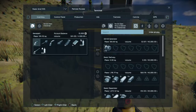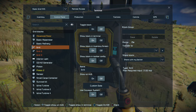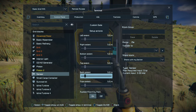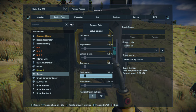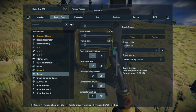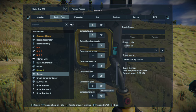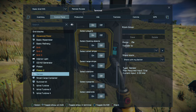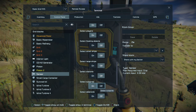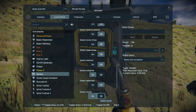I'll turn the drills off for a moment for noise considerations. In the sensor settings, we know which way is facing upwards, so these are the sensor extents: up, down, bottom, left, and so on. What we want to do is enable subgrid detection — so portions of the grid connected through pistons and rotors. With subgrid detection on, every time the drills come back around, the sensor will detect them and say 'I detected a subgrid.' That's the only thing we want it detecting.